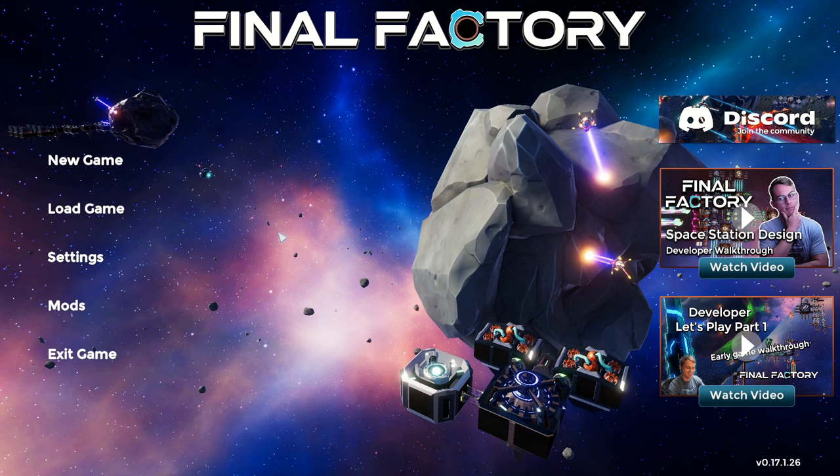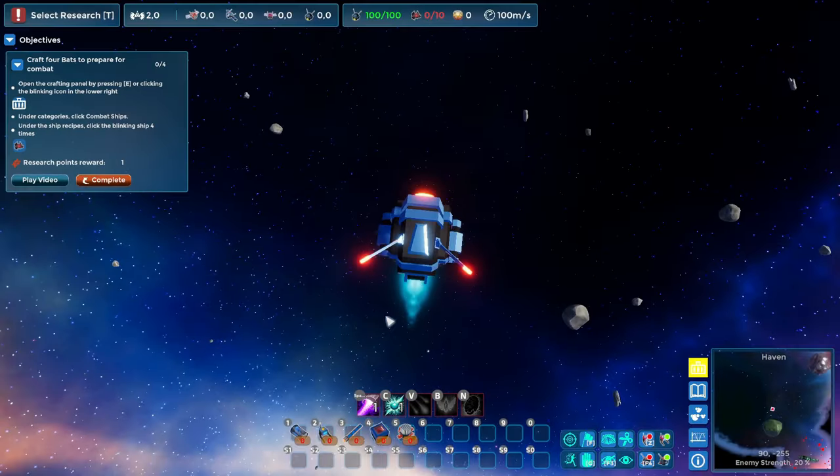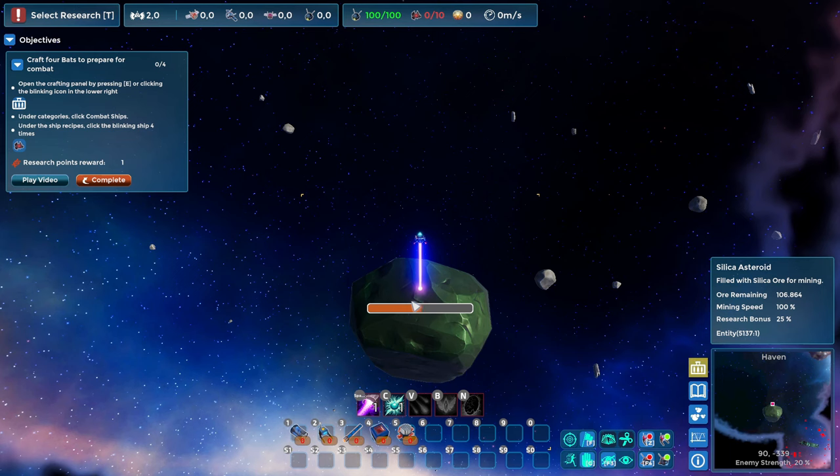This game, similar to Factorio, has enemies on the map that will attack you, but you can play without them — you can disable them completely, turn them off, casual or pacifist mode. So they're not really a problem if you keep them enabled, but if you don't want them at all you can turn them off. I will be playing with them though. Meet my little spaceship that I can fly around with and use to mine ore from asteroids.